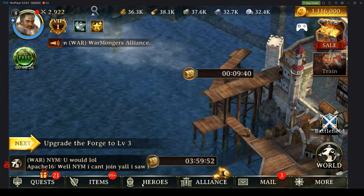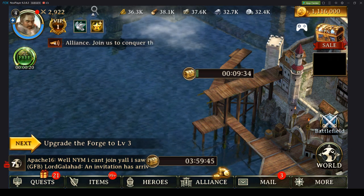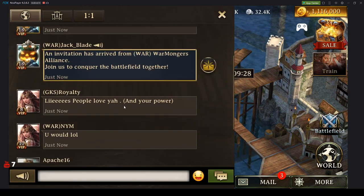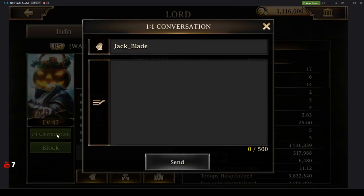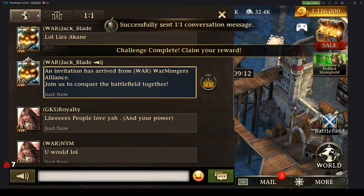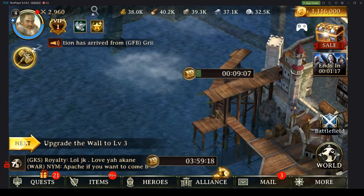I think I already got an invitation. This is actually the same alliance that I used to be in. I told him that we would team up and create an alliance together.